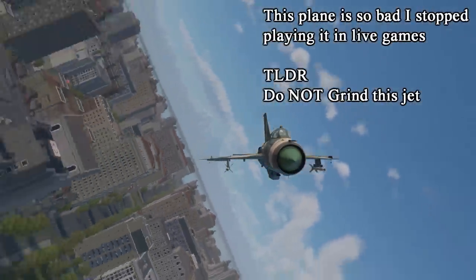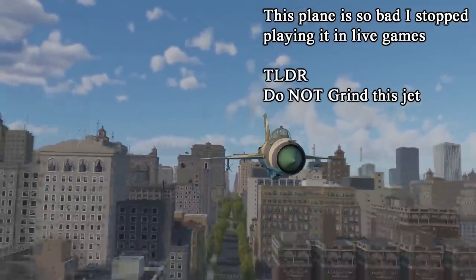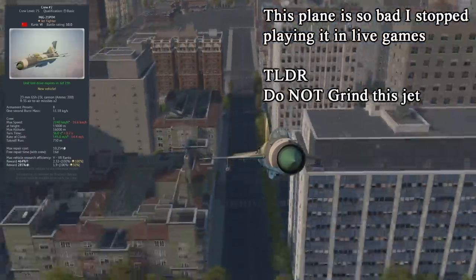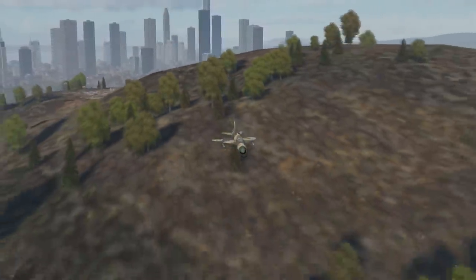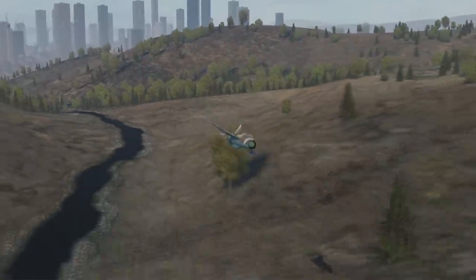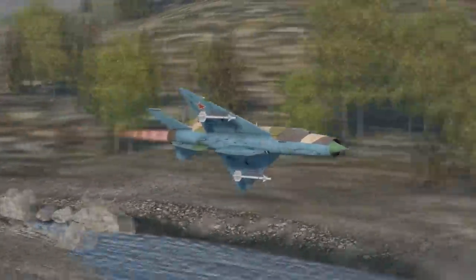Today I'm going to be talking about the weapons and performance of the MiG-21 PFM. Starting with the basics: this jet is a Rank 6, battle rating 10.0 jet fighter located in the Soviet tech tree. Being a Rank 6 event vehicle, it will come stock and have to be fully upgraded to unlock its full potential. It will also only be effective at researching vehicles of Ranks 5 and 6.